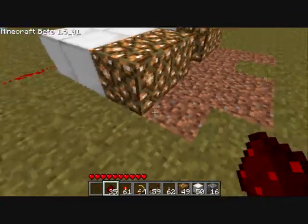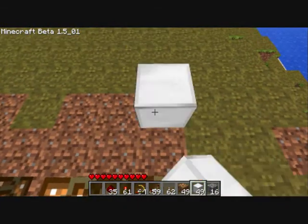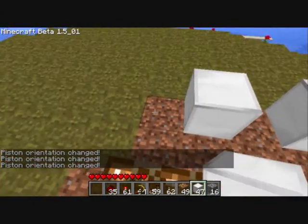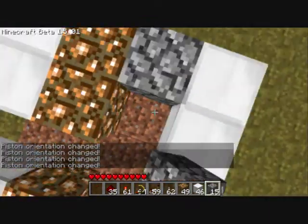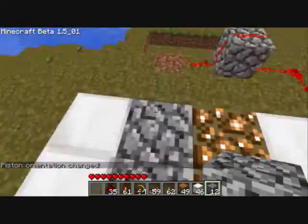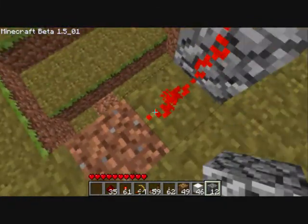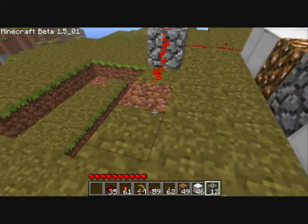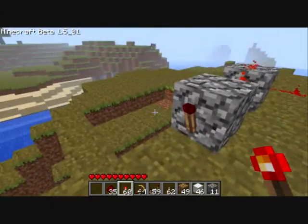Now for the off switch. Again, one block away from the little area your light's going to be at. This is the off switch. So that means your cobblestone is going to be here — or whatever material you want as your lights-off block. And you see I branch only one out because I want a negative charge. So place that there and put my redstone torch right there.